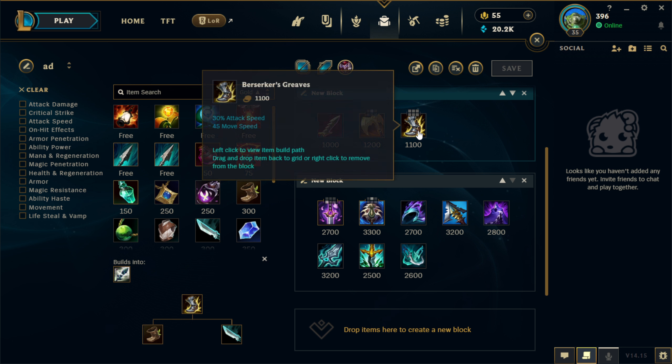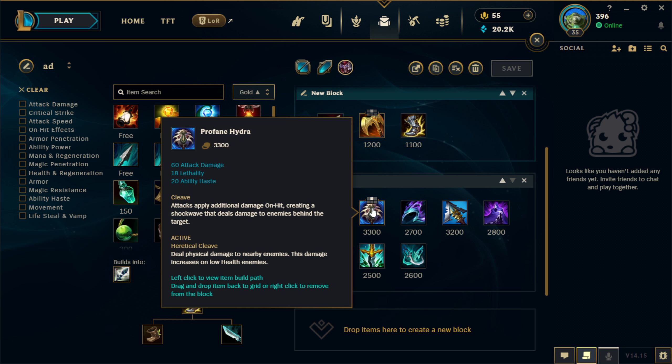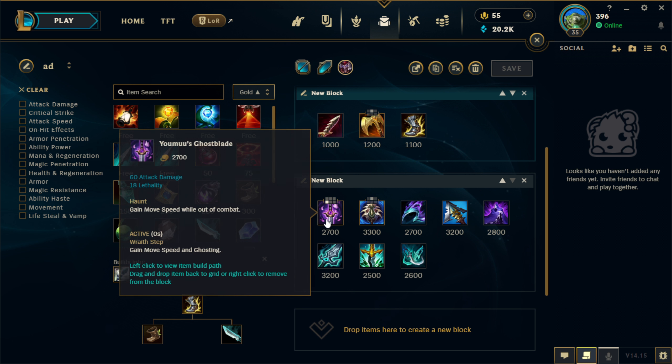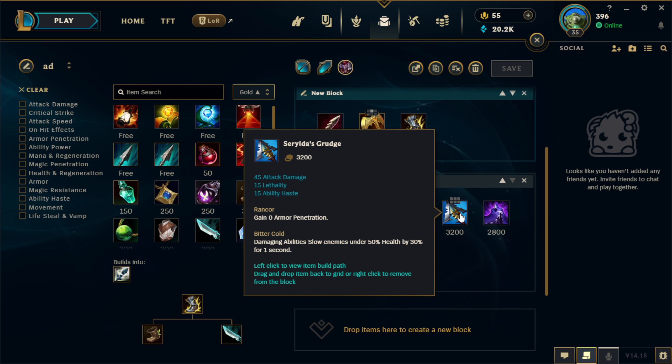Some people rush Berserker's Greaves on their first base, but keep in mind Berserker's got nerfed this patch so I wouldn't do that anymore — but if you like it, you can go for it. After you build Youmuu's first item, you can go for Profane Hydra. If you didn't go Youmuu's first and went Profane first, I usually go Opportunity after, but you can still get Youmuu's afterwards — it depends on your preference and what you think you need. Whatever you choose, I would always go Serylda's third, because it will give you consistently the most damage possible as the third item.